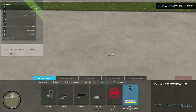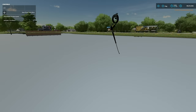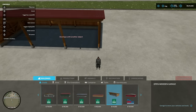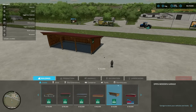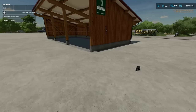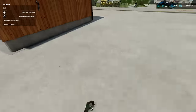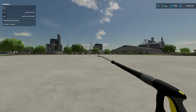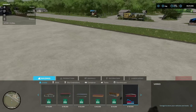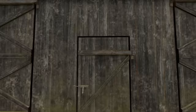Next is the wall-mounted pressure washer. Placing it on flat ground puts it in the ground, so the recommendation is to use it on the side of a building instead. Placing it on a building works well. Interestingly, after deleting the building it stays floating in mid-air — so if you want to mess with people, delete the building when you're done.